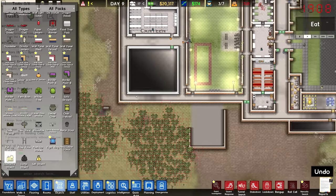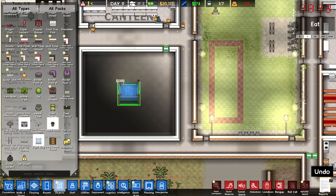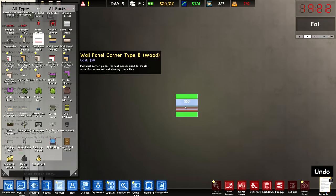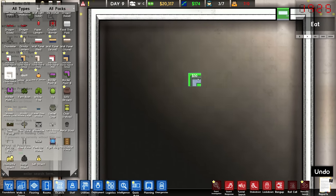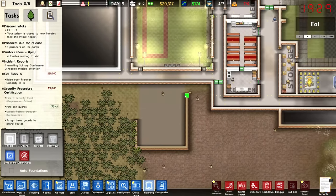We could put a giant shower in there, or even a fight ring — that's always an option. Can this thing go anywhere? It can go indoors pretty much anywhere. Maybe that's what this is — just a giant fight ring. There are wall panel corner pieces used to create separate areas without clearing room tiles. Not actually sure what those are for, but we'll figure that out. Regardless, let's start doing some planning on a cell block and see what we can do.